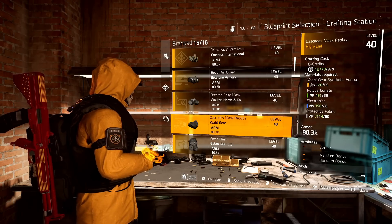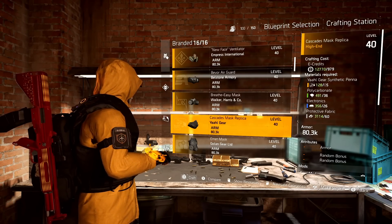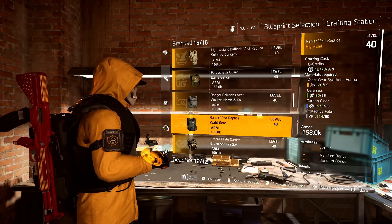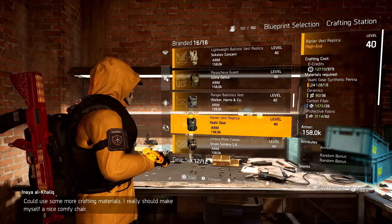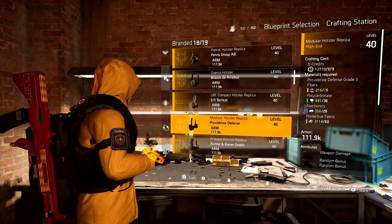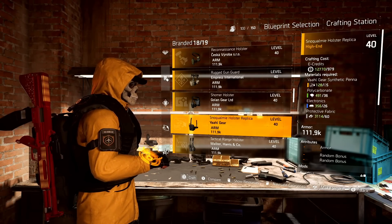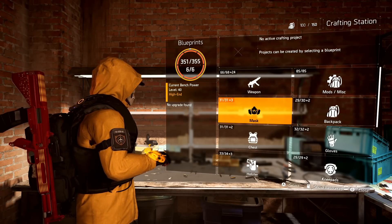For a lot of you that are just hoarding credits and don't know what to spend them on, this is a perfect opportunity. Then if we go to the chest piece, go down the brand sets, same thing happens here. Here it is — the Rainer Vest Replica. Same thing: 979 credits, it takes five Yaahl gear tokens, plus ceramics, carbon fiber, and protective fabric. And then the other piece I had to show you was the holster — you can craft the holster as well. Here's the Yaahl gear holster blueprint. Again, it costs five Yaahl gear tokens, polycarbonate, electronics, and protective fabric. So you can actually craft an entire three-piece Yaahl build just from having access to those gloves from the clan vendor.